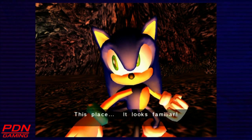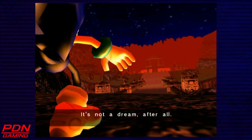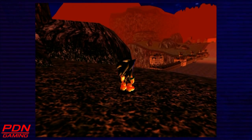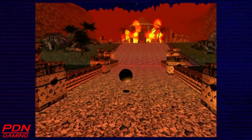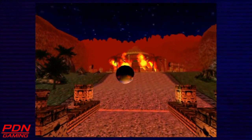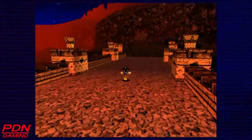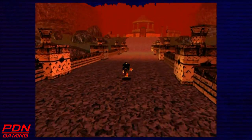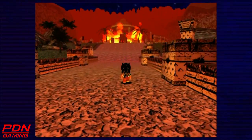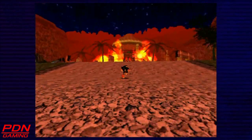This place — it looks familiar. It's not a dream after all! We're back in the past once again, ladies and gentlemen. This is very similar to the vision Sonic had at the end of his story with the Master Emerald Shrine engulfed in flames. This last vision is where everything finally starts to come together, so let's move on and see what's going on.